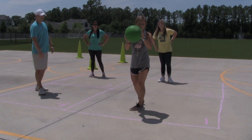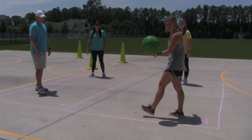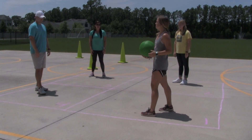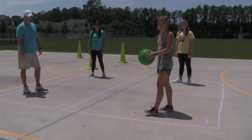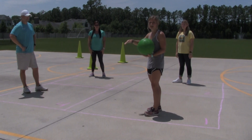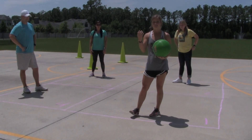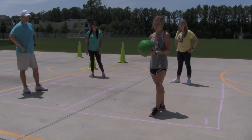So how you play is the Ace always starts with the ball. You're going to drop the ball and hit it to whoever you want. You have to make sure the ball bounces in the square before you hit it. And you're going to keep hitting it back and forth until the ball goes outside of the four squares or somebody hits it without it bouncing.